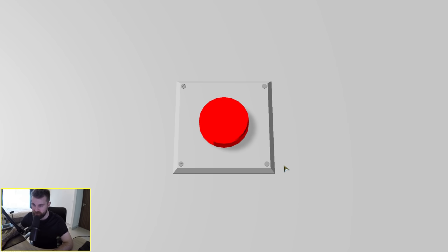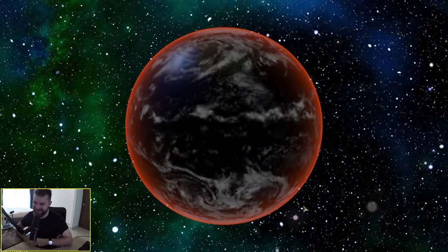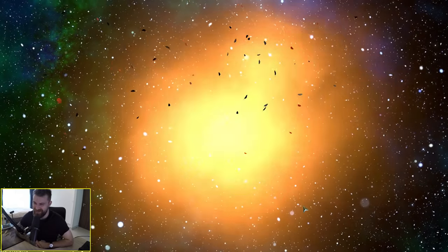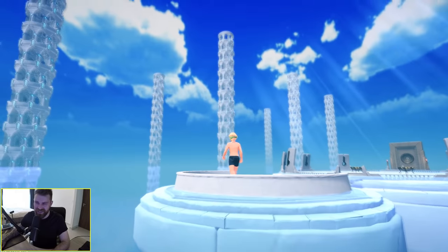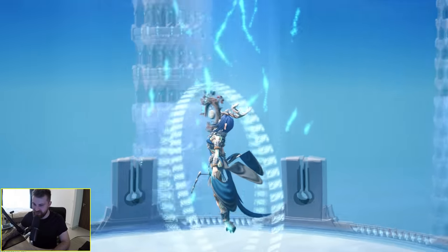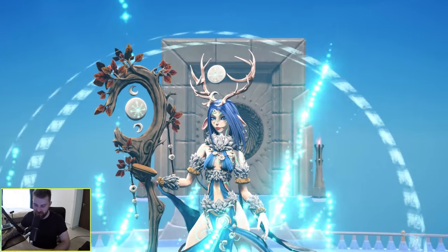Giant red button. That's an interesting start to the game. The bloody planet's been blown up — we've just spawned in the sky and there's massive towers everywhere. What the hell is this? Some antler lady. Pretty cool stuff though.